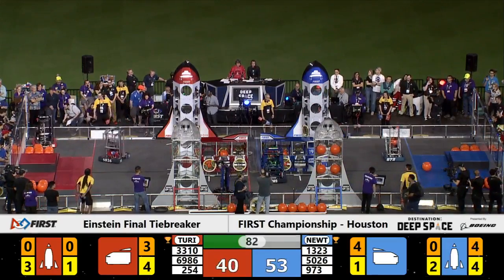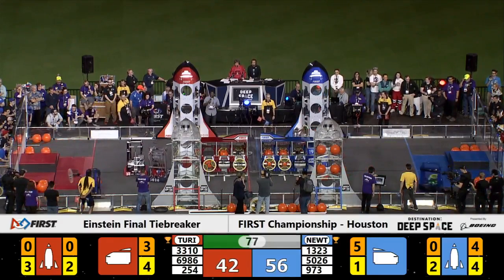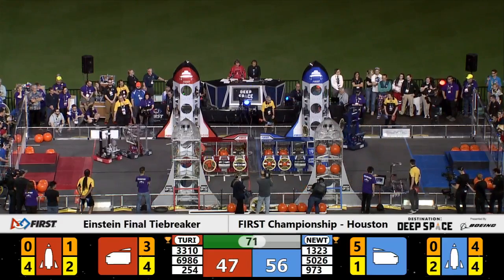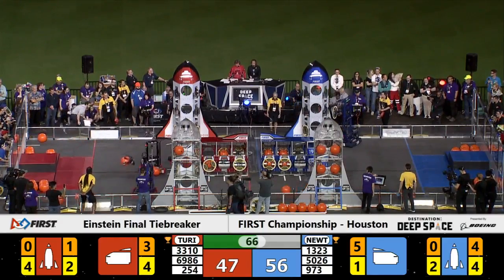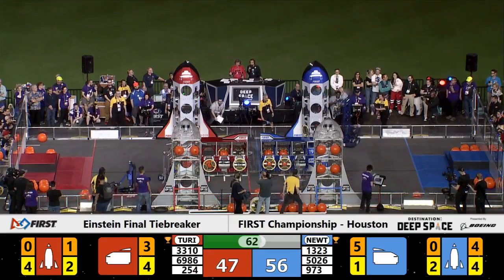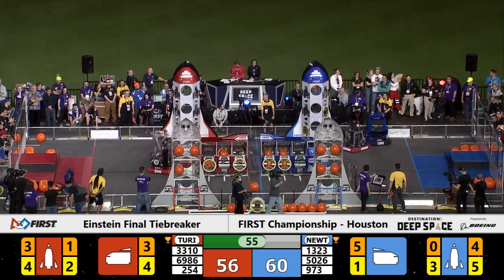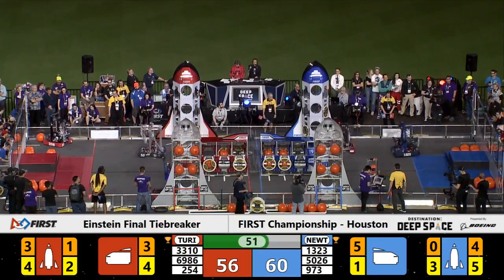Black Hawk Robotics moving back and forth, cycling between their habitat area and the various rocket ships, trying to score points for the tree. Blue Alliance robot 1323 running into some issues trying to place a hatch panel on the rocket ship. That defense from 6986 is relentless. Less than a minute remaining to go in the match. 60-56 — Blue Alliance still holding on to a lead.